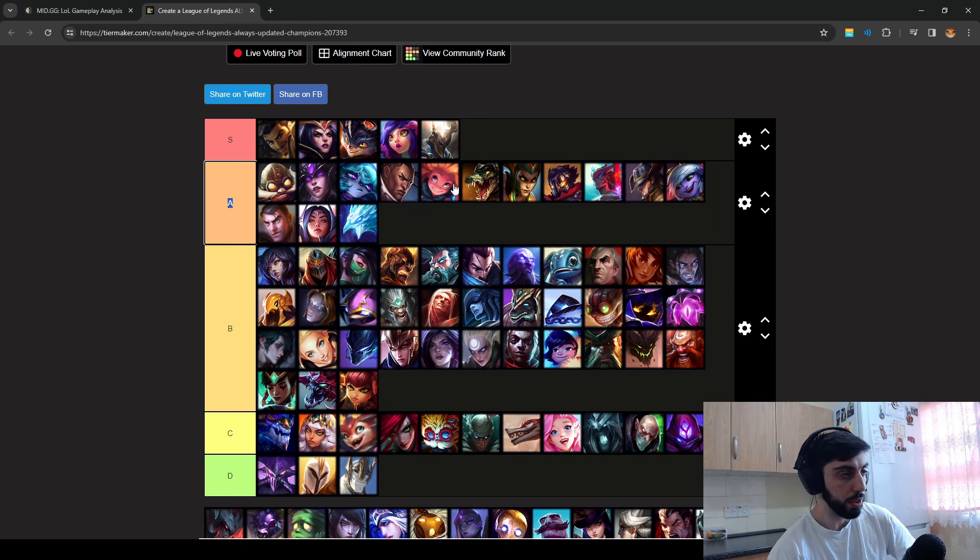Similar to Zoe — they're quite squishy. If they ever use a charm, or Syndra uses a stun, or Zoe misses her spell, it's super easy to kill them. That's the plus side, but farming and everything is gonna be very hard. These champions become very easy — like C-tier or D-tier — later in the game, but in the early game it's very hard. That's the reason they're in A-tier.